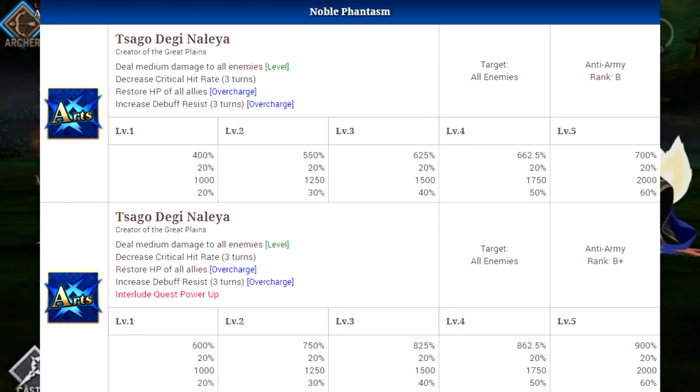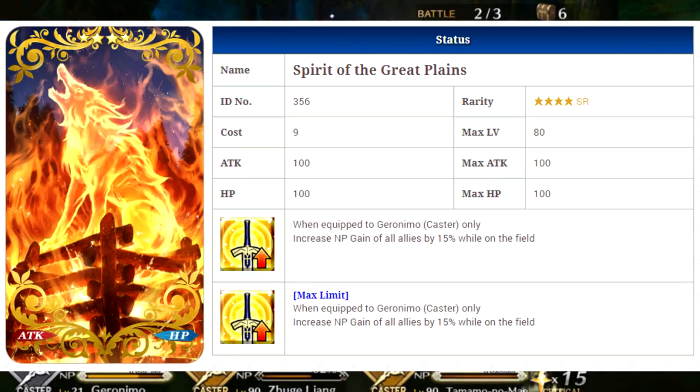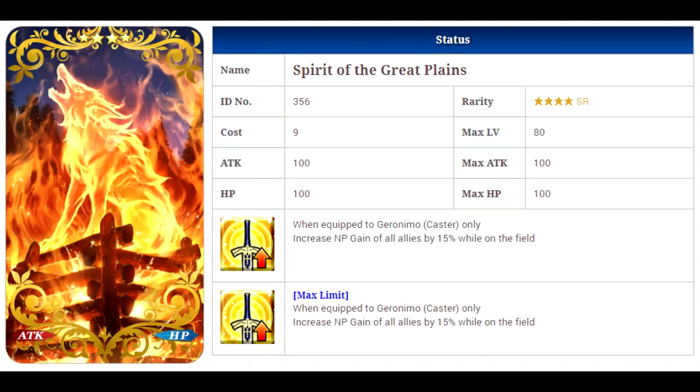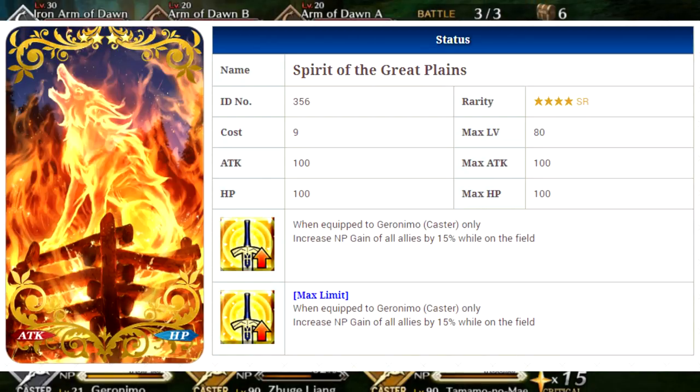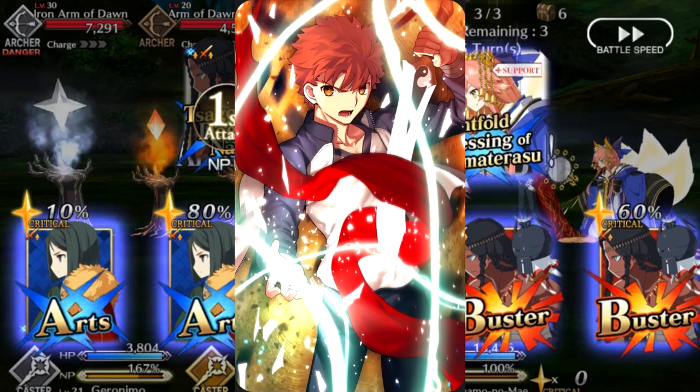For craft essences, first up is his maximum bond craft essence — Spirit of the Great Plains — which, while equipped, will increase noble phantasm gain of all allies by 15% while he is on the field. This is a pretty solid craft essence for this character since he's not very good at generating his noble phantasm. Other options primarily focus on boosting his arts performance: Formal Craft for a 25% increase, or Projection for 15% if you don't have it.